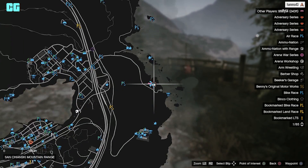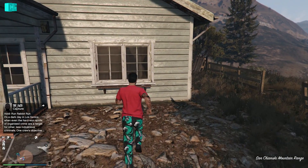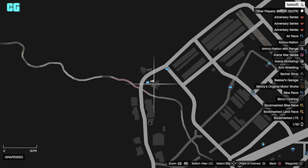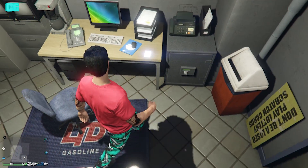Another one is right here — you can see it on this window ledge in this blue house, it's near the lighthouse as well. Back in Grapeseed, in this store, it's in the back of the store on top of the desk.